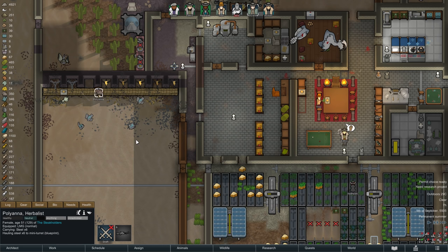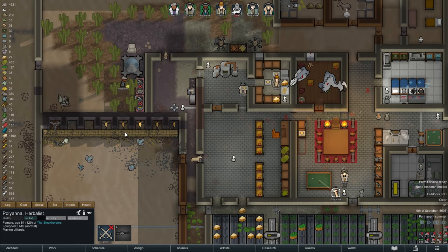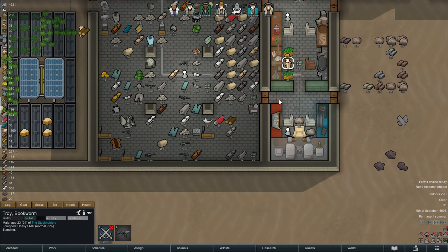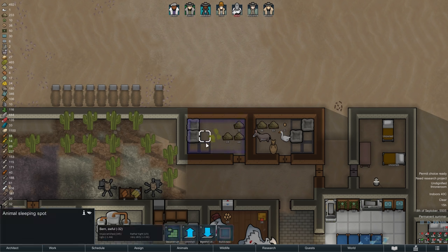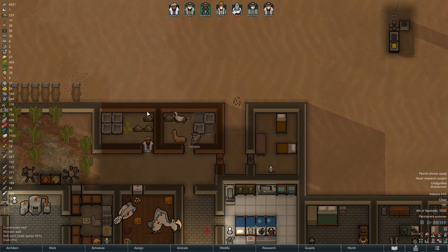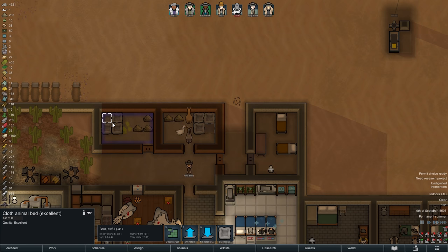Thanks to our mining and disassembling efforts, a good portion of the turrets is already rebuilt on the next morning. Pollyanna is also already fully healed again, so I think it's safe to say the Steakhouse has survived another crisis. Survival alone is not what we're here for though — we strive for improvement, which is why our animals are now all finally receiving some proper animal beds. This will keep them comfortable, allow them to rest a little bit faster, and I think it also improves recovery times for sicknesses and injuries.